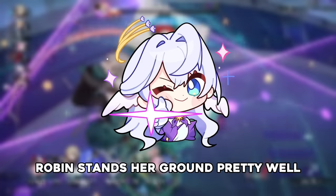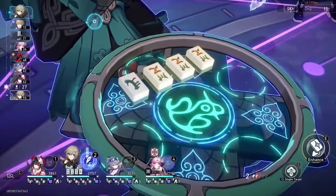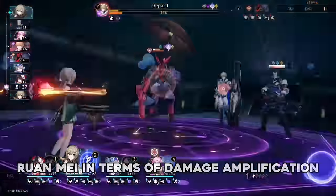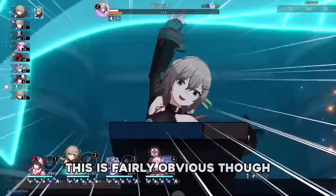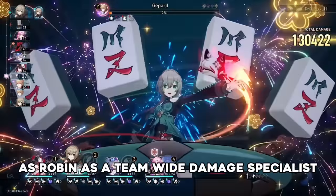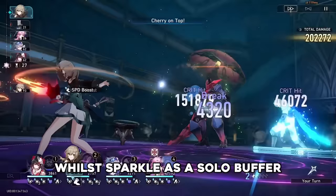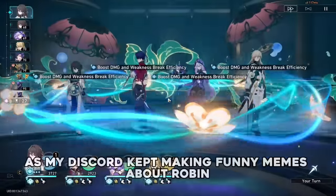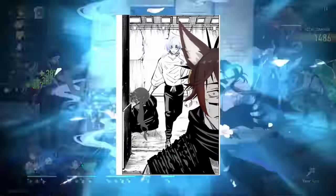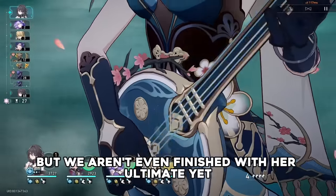Robin stands her ground pretty well, being better than Ruan Mei in terms of damage amplification but still losing to Sparkle. This is fairly obvious though, as Robin is a team-wide damage specialist whilst Sparkle is a solo buffer. I got very carried away with that section as my Discord kept making funny memes about Robin, but we aren't even finished with her ultimate yet.